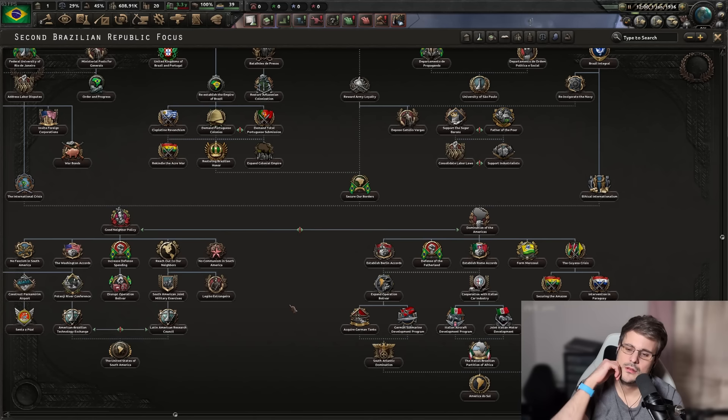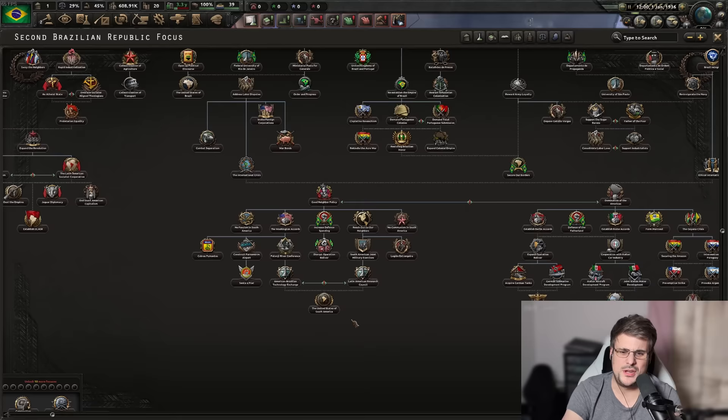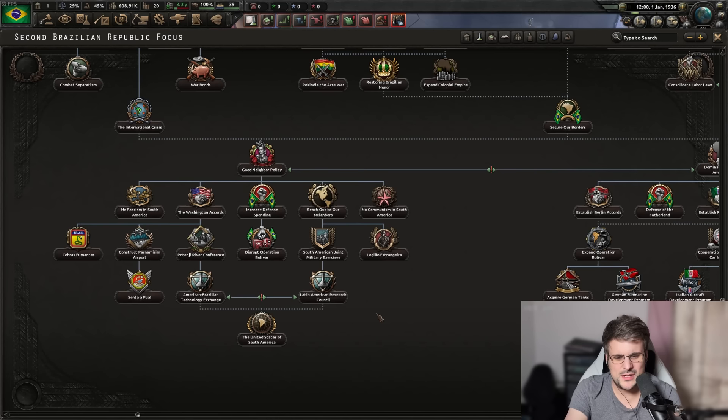To summarize the bottom of the Brazil focus tree: it splits off at the very end and gives you an endgame focus about the United States of South America — a democratic way of forming a big South America without war. I like it, it's got flavor, it's a little bit different and unexpected. Sometimes it's nice to do something unexpected.